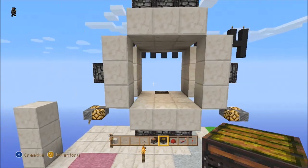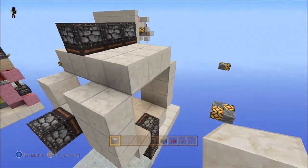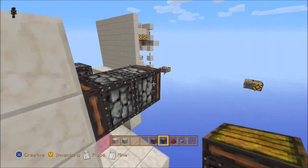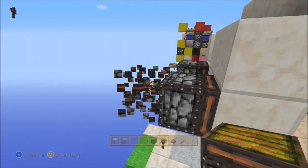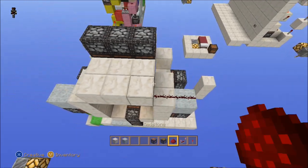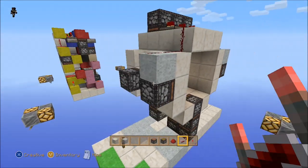Same thing as on the other side, just like that. You can fill this in with whatever blocks you're making this out of — I'm using quartz. These are going to be our extension update circuits; this is what causes the middle piston to come in and close. Then we're going to need some gray wool here and here with redstone, then just 3 repeaters like that. That's pretty much our piston layout done.